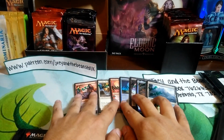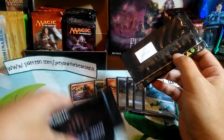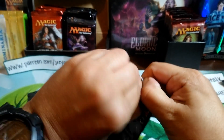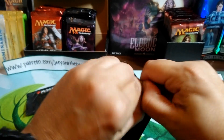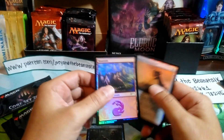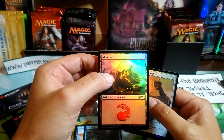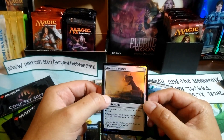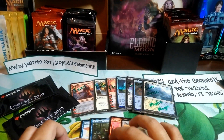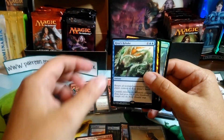Thank you guys — those are all the friends who helped pay for these packs. I have three packs left, so these are for me. Let's open them up. Some of these packs were pretty hard to open. I see a Disallow — so we got a Disallow, a Siren Stormtamer, a Mountain, and a foil Trove of Temptation. The Disallow is pretty decent. Let's go with my second pack — another Chandra opening!